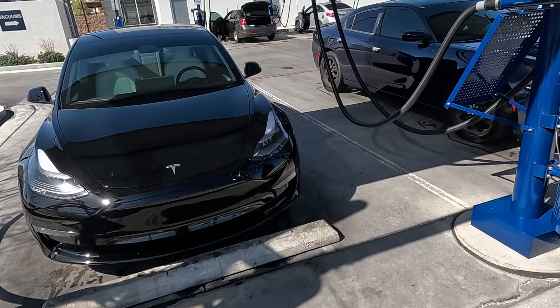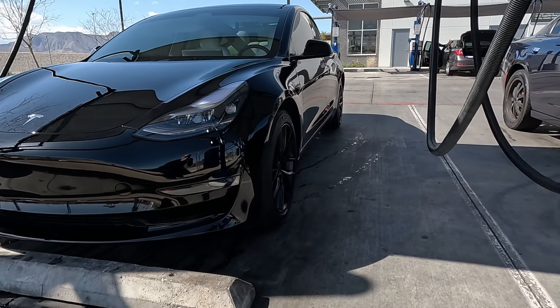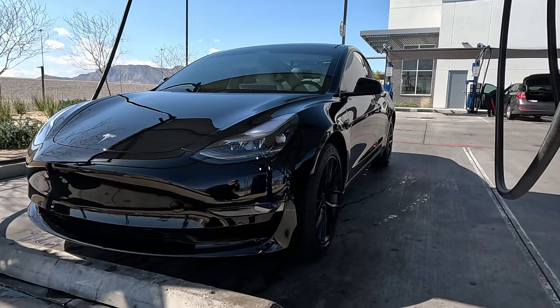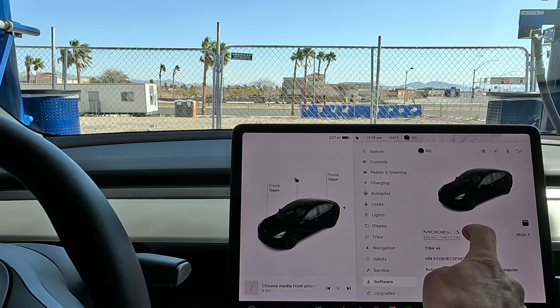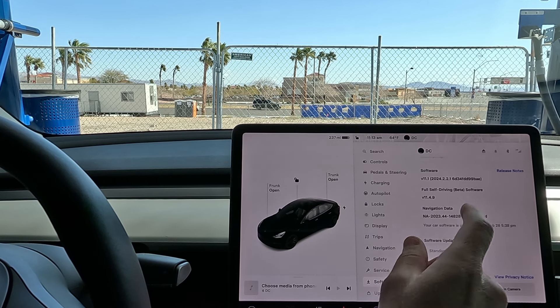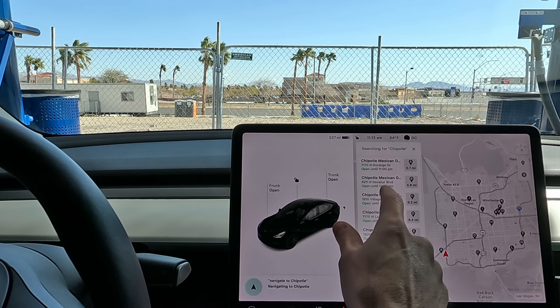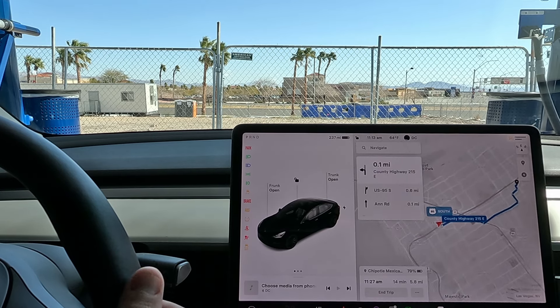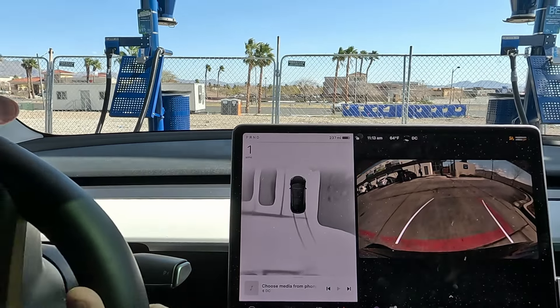We're back where we started here at the car wash in the 2023 Tesla Model 3 Performance. Going to take it on a quick FSD Beta drive to Chipotle. FSD Beta 11.4.9, software version 2024.2.2.1. Navigating to Chipotle — taking the extended route, 14 minutes, 5.8 miles, FSD Beta v11.